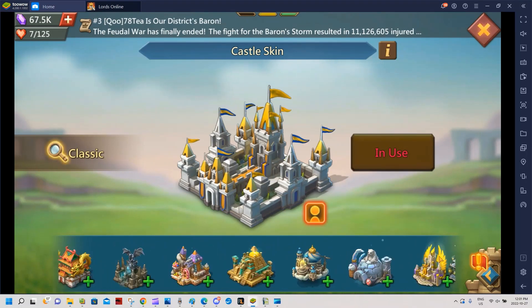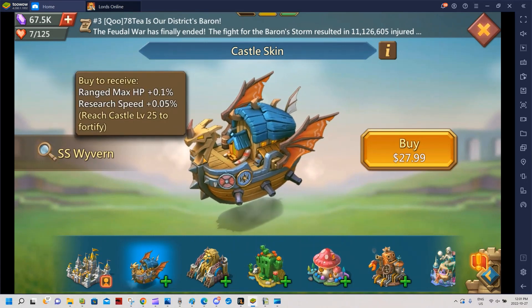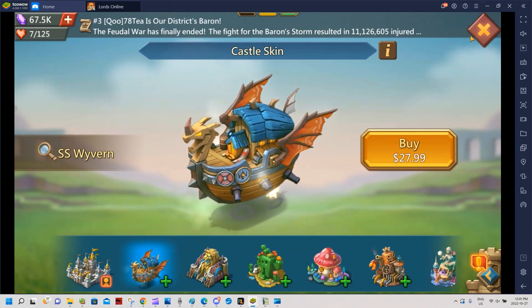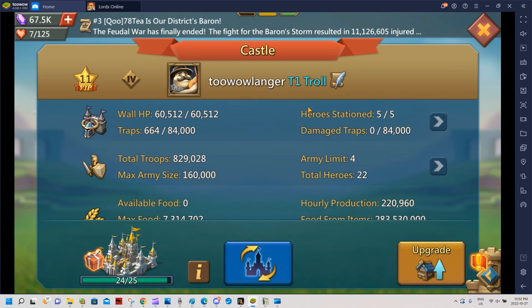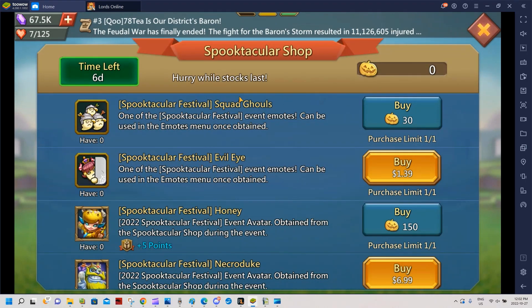I'm not sure what the deal is with the castle skin. If anyone on the Taiwan server is castle level 25, can you confirm whether you see a castle skin in the shop? Every time I do event update videos I don't see it, and I don't know if it's because I'm not castle 25 or because it's not available on the Taiwan server.